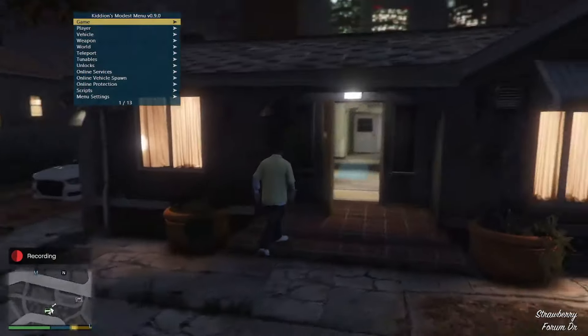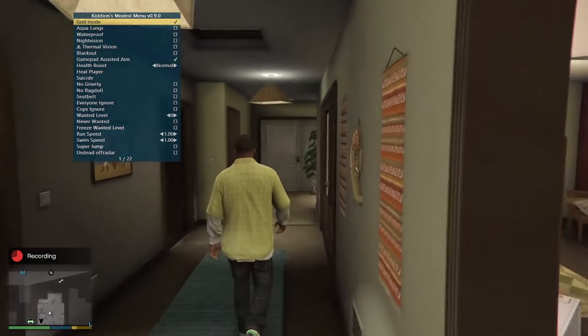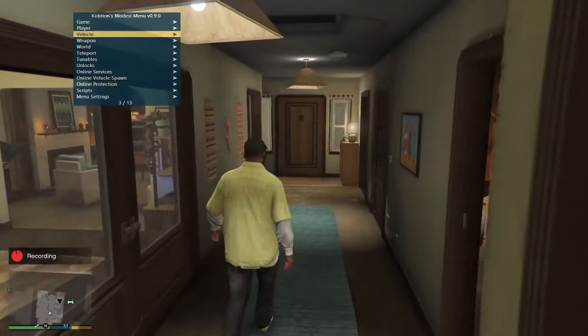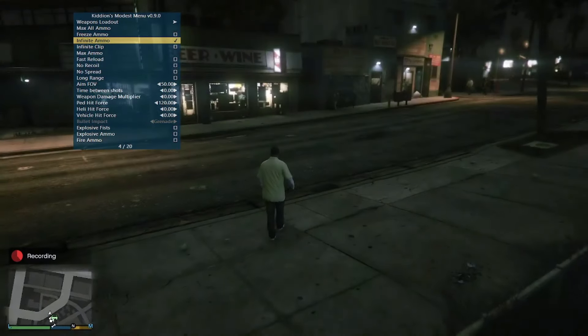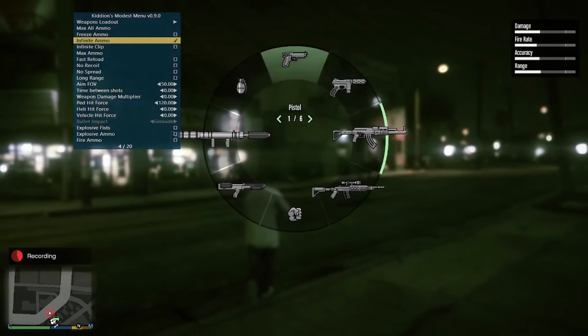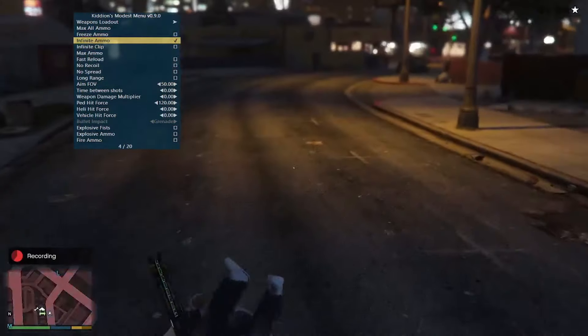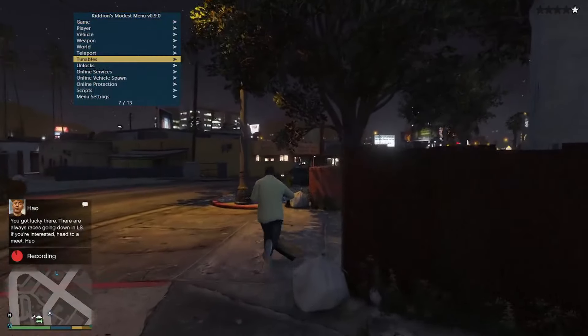Just like this, as you can see, I have the menu open. You can do a lot of things with this menu such as god mode, night vision, no ragdoll, and basically anything — like infinite ammo. All I gotta do is pull up my gun and I have infinite ammo. With god mode, as you can see right here, I do not take any damage.